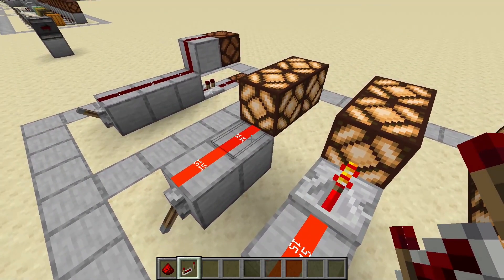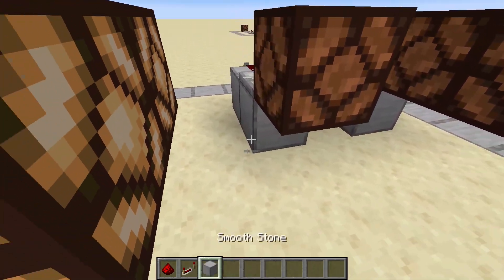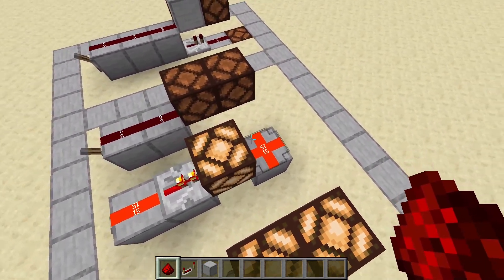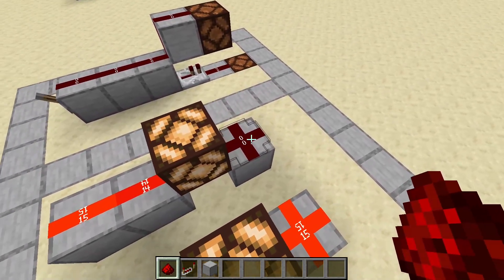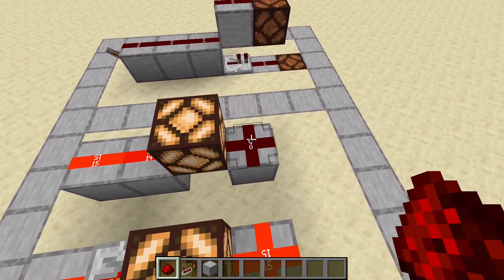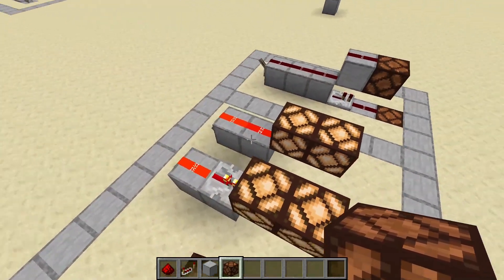Redstone dust is an exception — it can strong power a block, as you can see here, but it cannot take an output out of there by itself. If we place a block here and redstone dust here, the repeater can strong power the block and the redstone dust can get the signal through that. This is not true if we only use redstone dust — redstone dust can't pick up the strong powering from other redstone dust. So you could argue that this is not really strong powering, because the redstone dust can't pick up the signal. But a repeater could — so yeah, this is kinda confusing.